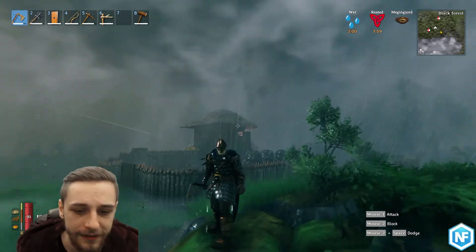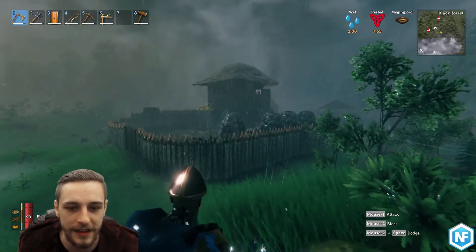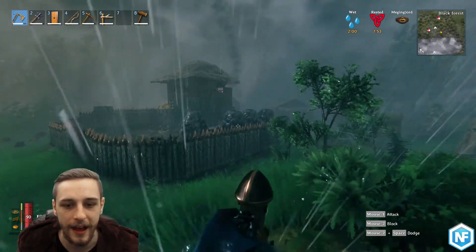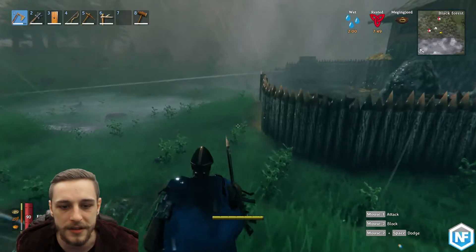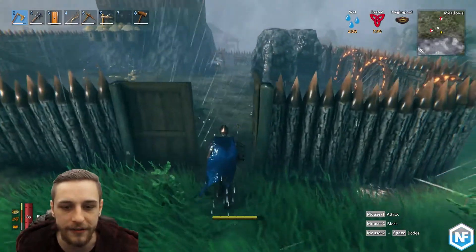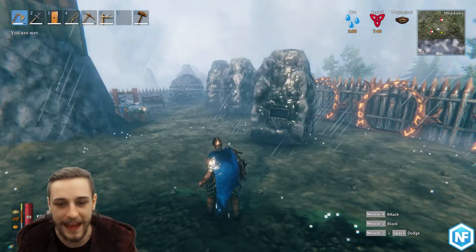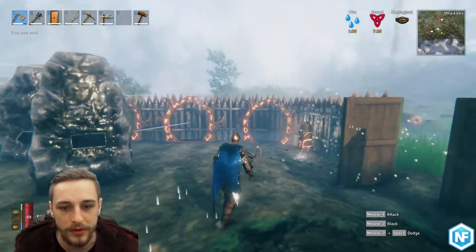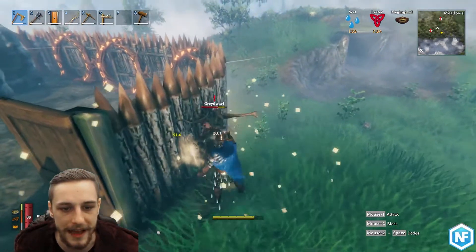Surtling cores are a fairly core ingredient for progressing through the game. They allow you to create the smelters and the charcoal kiln, which gives you coal for the smelters. So they're pretty much a key requirement to progressing from the stone age to the bronze age and really getting to the good stuff in the game. There are also portals that you can craft with them, and wards, and a couple of other bits and pieces as well.